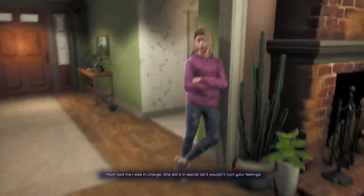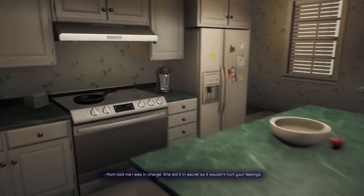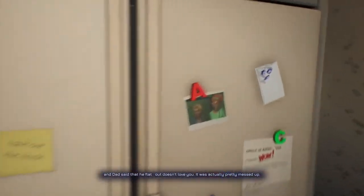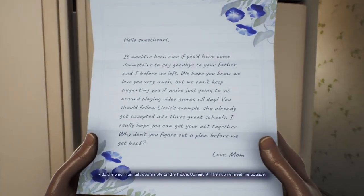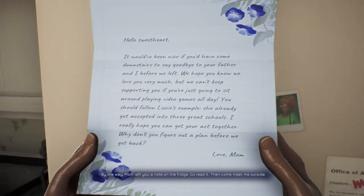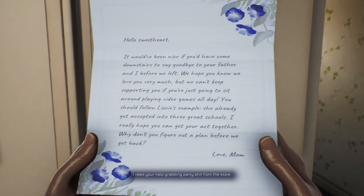Mom told me I was in charge — she did it in secret so it wouldn't hurt your feelings — and dad said that he flat out doesn't love you. It was actually pretty messed up. Anyway, mom, just like real life I guess. Go read it, then come meet me outside — I need your help grabbing party stuff from the store.